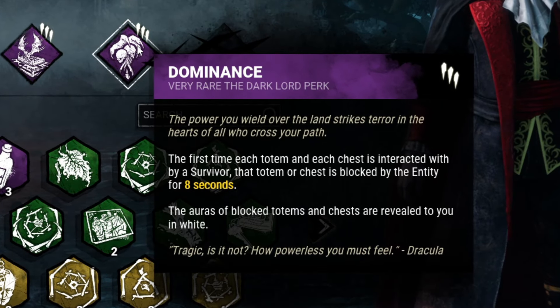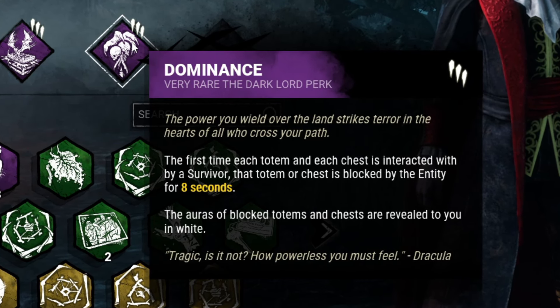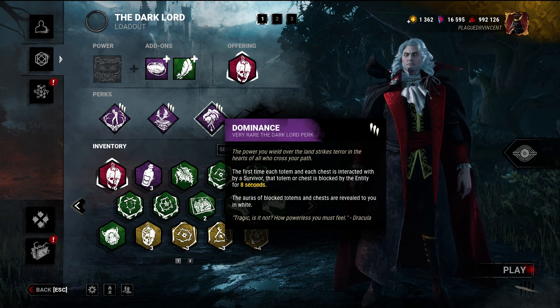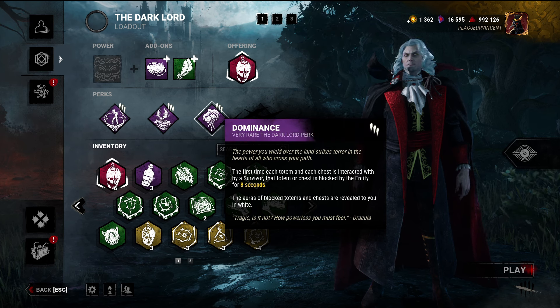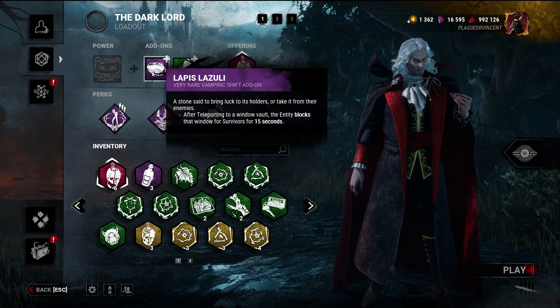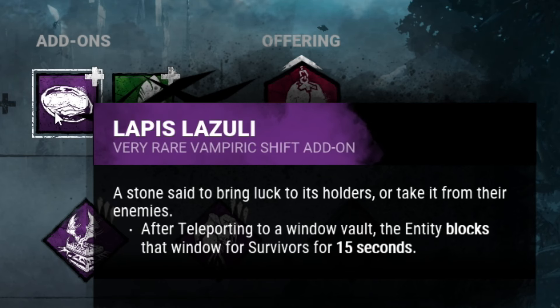Dominance — I heard a lot of people talking crap about this perk. The first time each totem and each chest is interacted with by a survivor, that totem or chest is blocked by the entity for eight seconds. The auras of blocked totems and chests are revealed to you in white. On paper it sounds good, but honestly I don't know — eight seconds? We're also bringing a Lapis Lazuli add-on: after teleporting to a window vault, the entity blocks the window for 15 seconds.